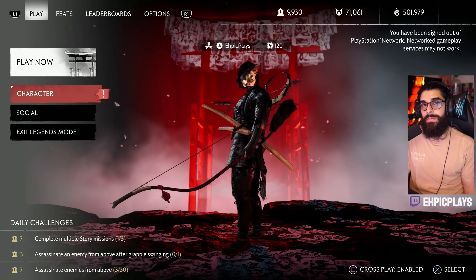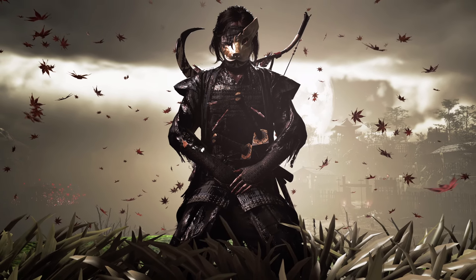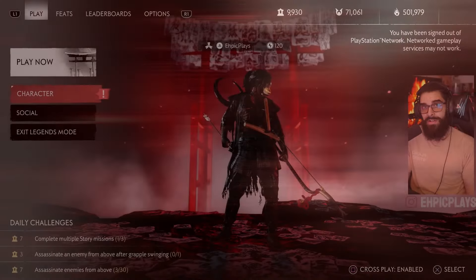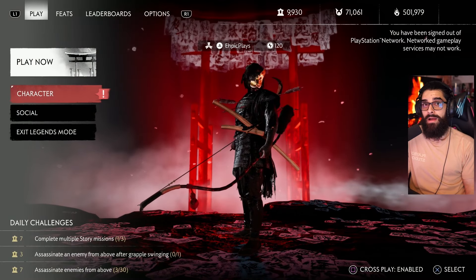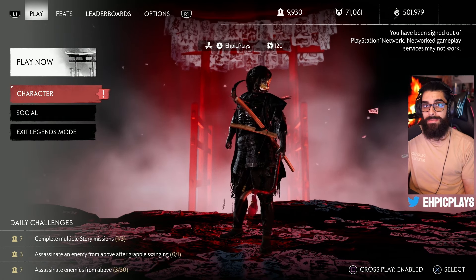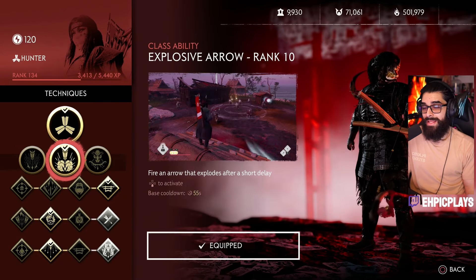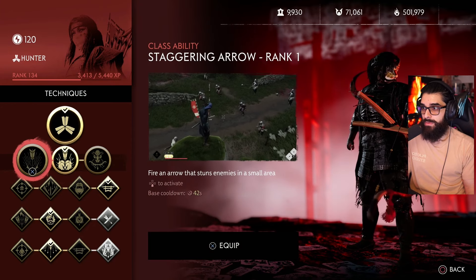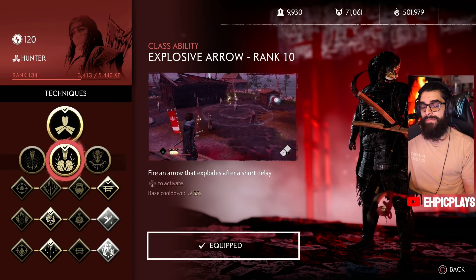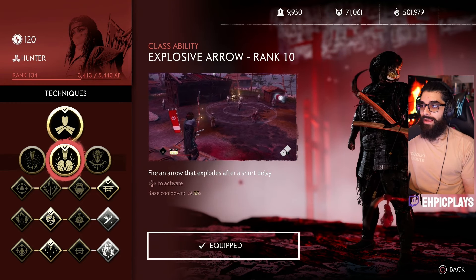Next up is my all-time favorite — the Hunter. The Hunter is the ranged demon. You almost feel insane on the battlefield. If you love ranged combat, I would highly suggest unlocking the Hunter first. You can still have great sword play with the Hunter, but its abilities are geared toward range — keep that in mind. My class ability is Explosive Arrow. You'll start with Staggering Arrow, but once you progress you'll unlock Explosive Arrow, which combined with the legendary bow I'll show is absolutely insane.